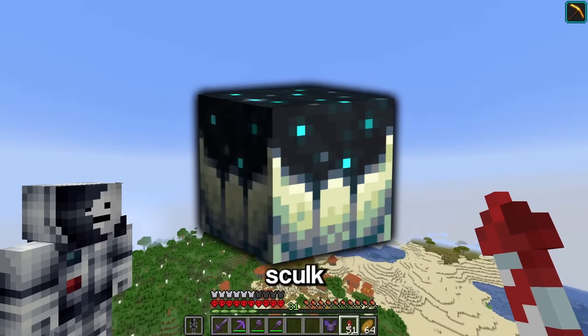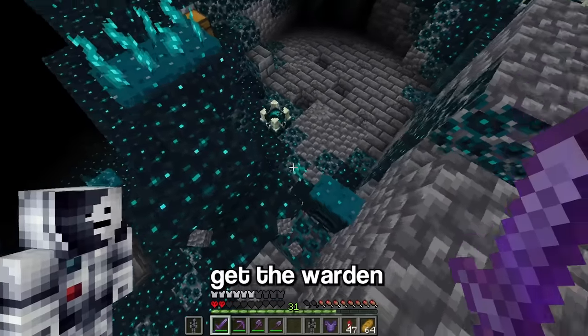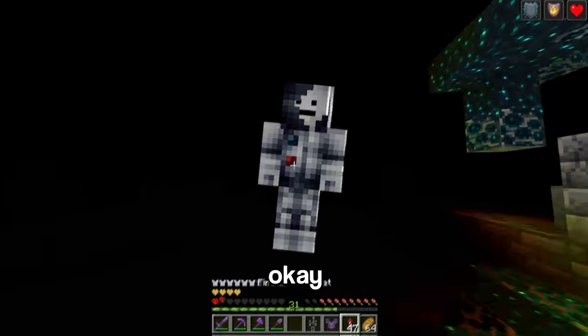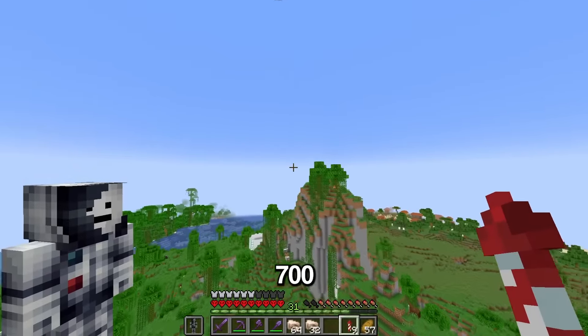The next block I want to get is the sculk catalyst that the warden drops when it dies. So let's head to an ancient city and get the warden to spawn in. That isn't going to work the normal way, but what if there was a way to beat the warden without beating it? Apparently it is possible, but to do that I'm going to need around 700 iron.